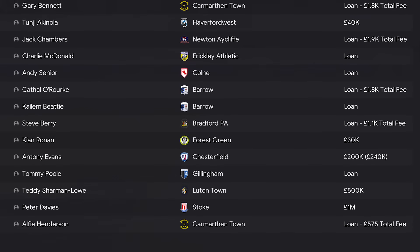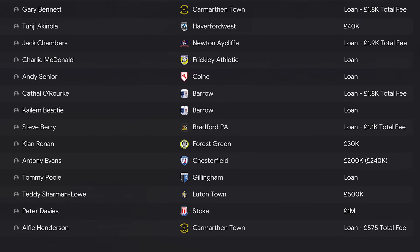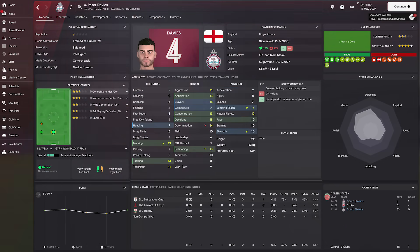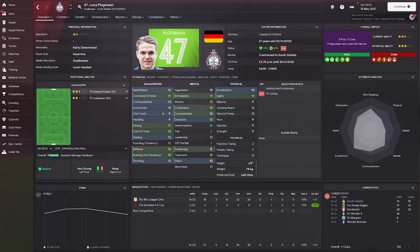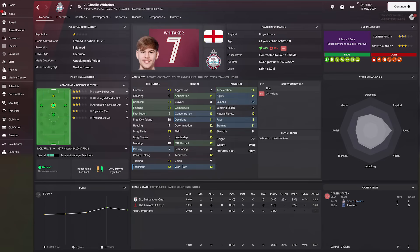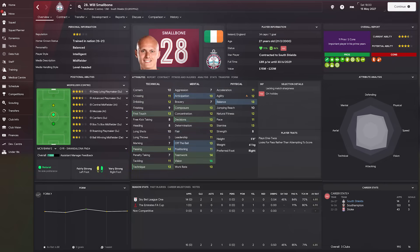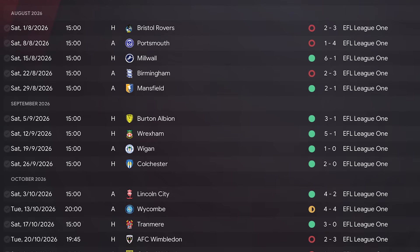Before the results of season four, I have some massive transfer news. In the January transfer window we sold two players for a total of £1.5 million, which for a team in League One is absolutely massive. First, goalkeeper Teddy Sharman-Lowe left to join now-Championship side Luton Town for £500,000. Then we sold newgen Peter Davies to Stoke City for a million pounds. We got Davies back on loan for the remainder of the season. The money enabled us to bring in additional free agents including goalkeeper Luka Plogman, former Everton attacking midfielder Charlie Whittaker, former Liverpool fullback Owen Beck, and former Southampton man Will Smallbone.